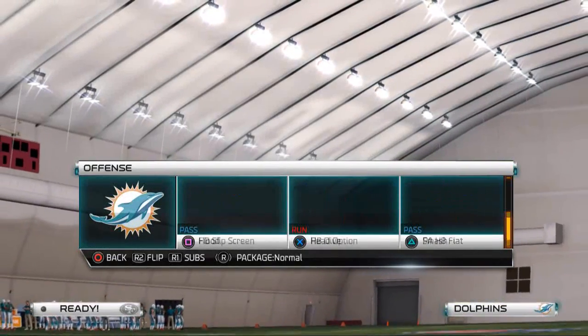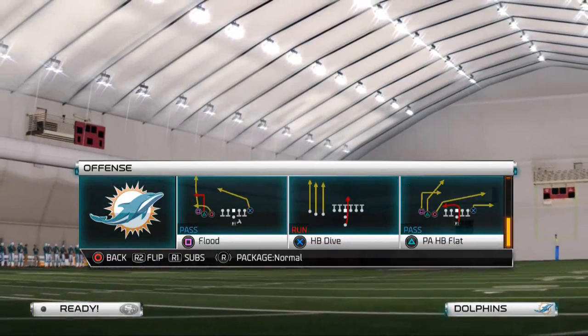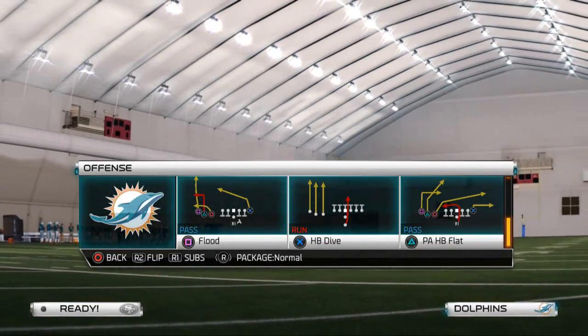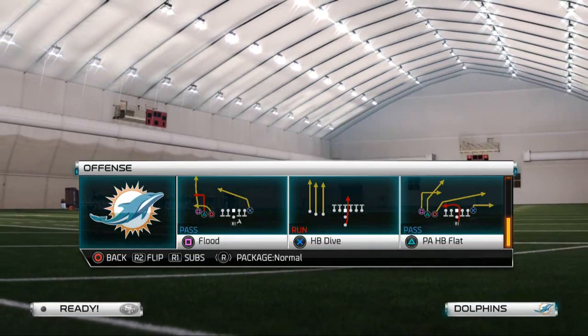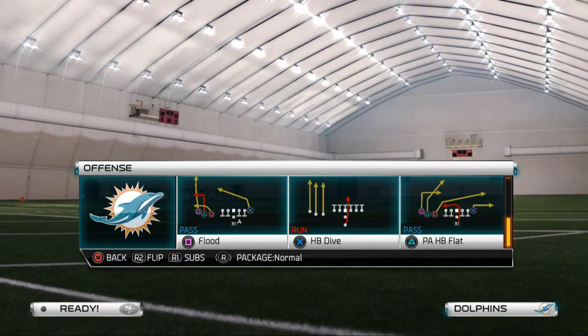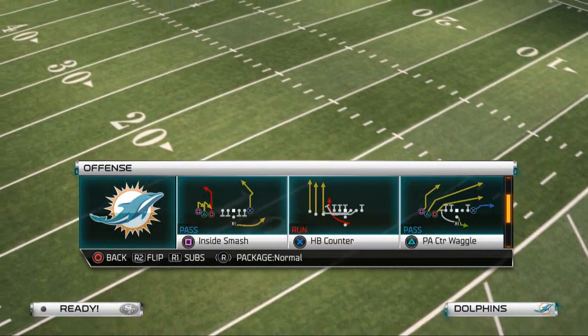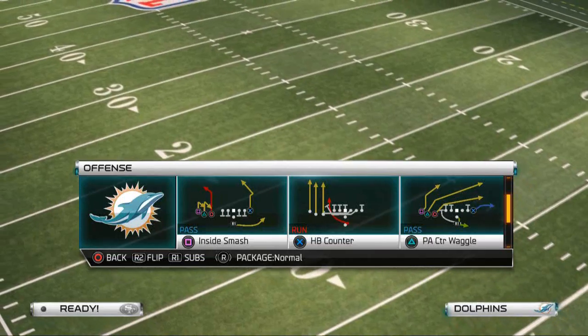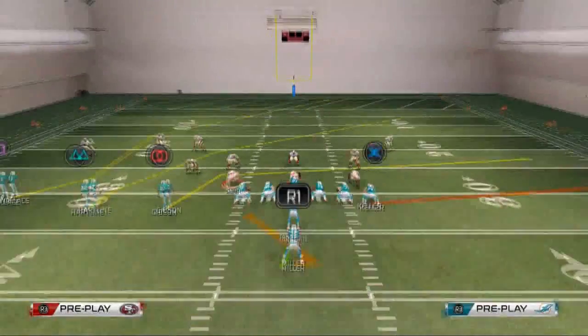The play that we're going to be focusing on today - we could focus on the smash, but I don't think it's the better play. I think the better play is the PA fullback flat. Actually, not the PA flat, but the PA counter waggle. This will give us a compliment to our already PA action bootleg left, and we're going to use that play in combination with everything else to really make a very difficult offense to stop.